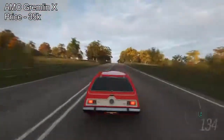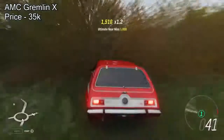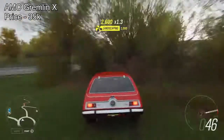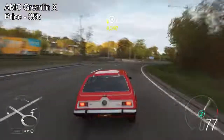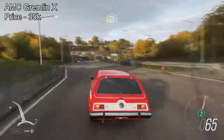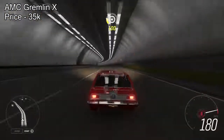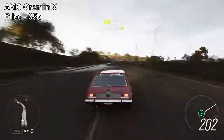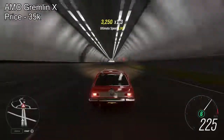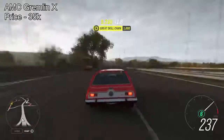Next is the AMC Gremlin X — one of the cheapest cars on the list for only 35,000 credits off the auto show, probably even cheaper off the auction house. This thing will pull over 1,100 horsepower fully upgraded and has insane acceleration. It's a bit wobbly, but if you're all about straight-line acceleration, this has some power to it. You need to put the V10 engine swap into it. It's a strange sounding car, but who cares — you're only paying 35,000 credits.